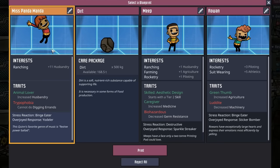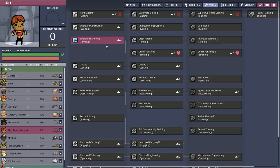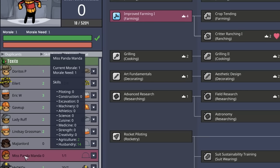We have to take Quinn even though the calorie situation is starting to look a little dire. Welcome to what I'm hoping is the last dupe we take for a little while — Miss Pandamanda. Miss Pandamanda is going to go directly into farming and hopefully level up as quickly as possible so we can get them into critter ranching. Husbandry of 14 from the start.